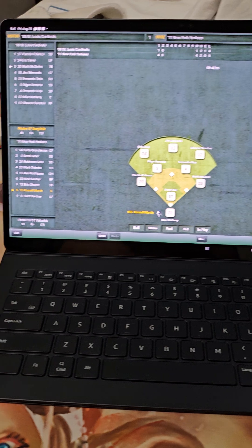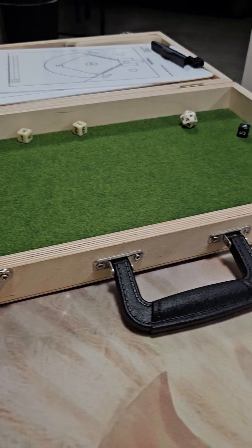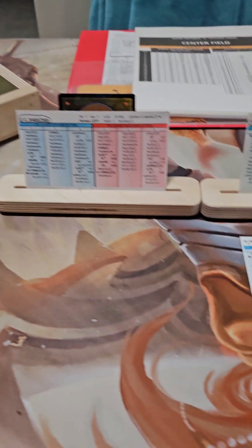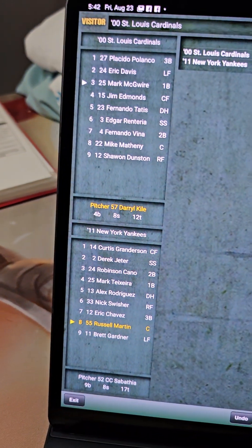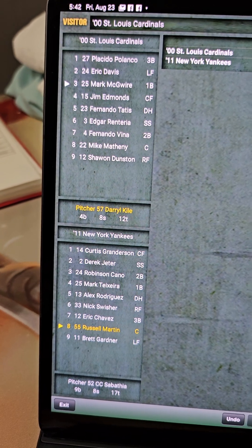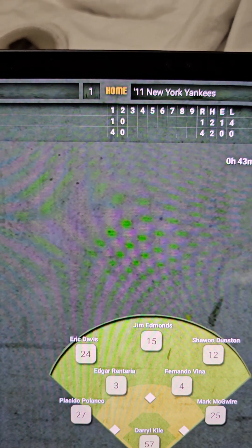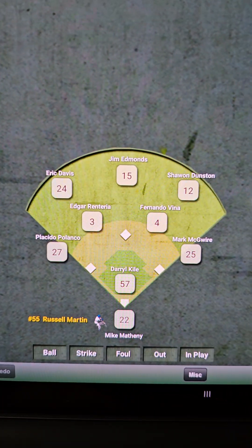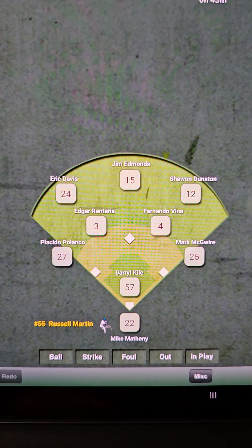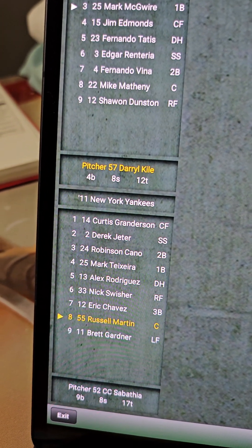I also use iScore to take down the score, as well as my beautiful wooden case where I roll my dice. I'm playing the 2000 Cardinals versus the 2011 Yankees. We are currently in the bottom of the second with the Yankees up. Russell Martin is up to bat, and that is the defense currently set up for St. Louis.